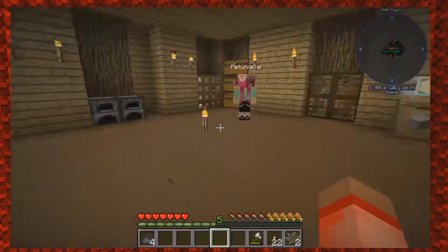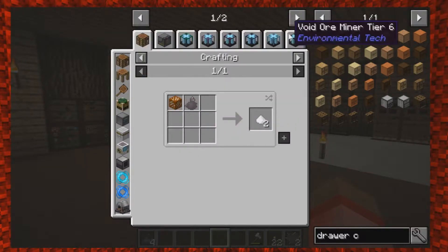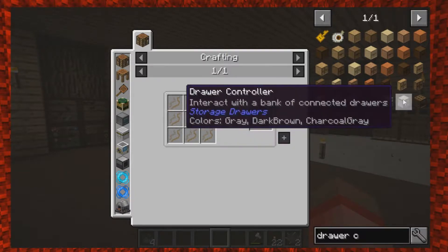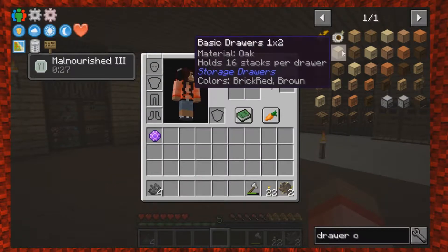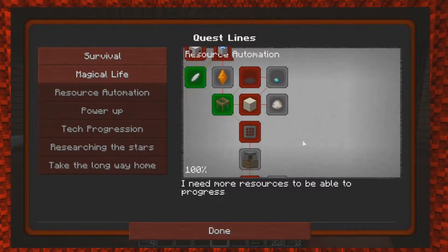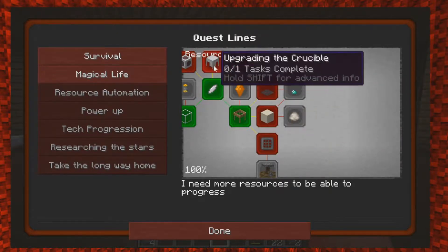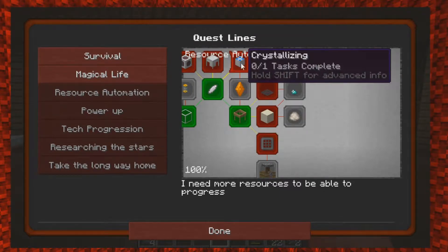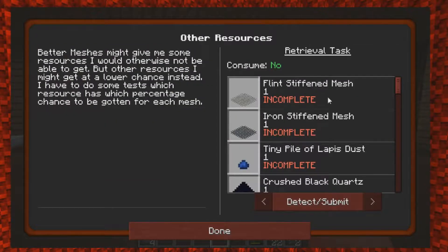We haven't made the fiber mesh yet. We'll see how hard that is. I know we have something down there. The fiber mesh is just plant fiber so it should be really easy to get, and the drop rate of the quartz dust from that is 15%. We have a flint stiffen mesh which shows a 10% chance of crushed quartz. Okay, well I'm just looking at the quest - you made the combustion heater. The condenser is one of the quests so we probably can't work through that.